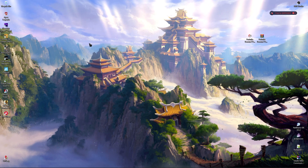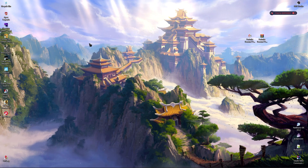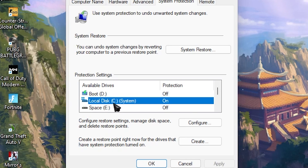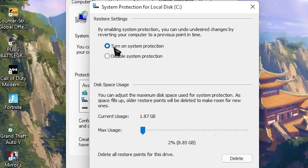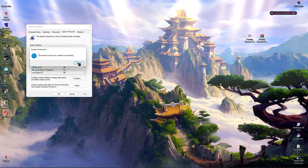First things first, I always recommend you guys to create a restore point because that will allow you to restore your PC if anything goes wrong. Press your Windows key and then search for 'Create a restore point'. In here, select your Local Disk C, or the disk that says System, and make sure that protection is turned on. If not, click on Configure and make sure 'Turn on system protection' is enabled. Then click on Create, name it Fortnite, and click the Create button.